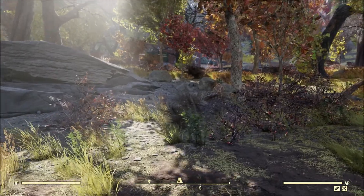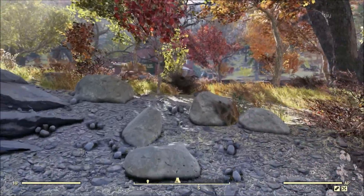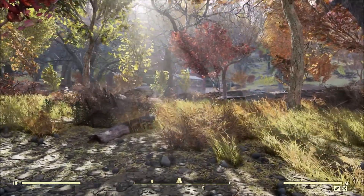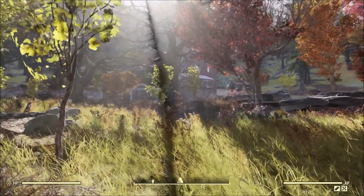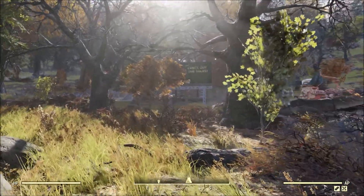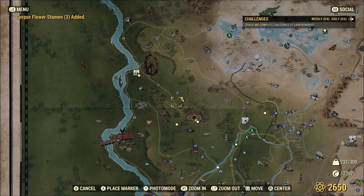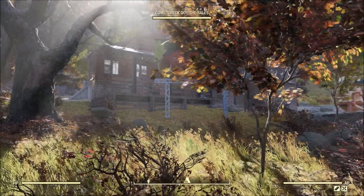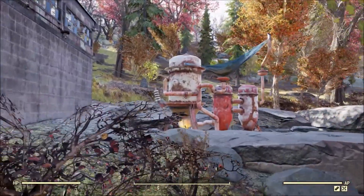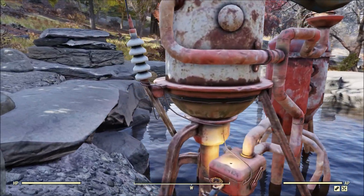This turns out to be a fairly good place to camp. I don't know if it will still be available once the Wastelanders DLC drops, but if it does allow you to camp here, this is going to be right next to one of the major locations for that DLC. If you place your camp properly, there is a pool that you can just barely get the edge of your camp over, and you can have space for a water purifier.